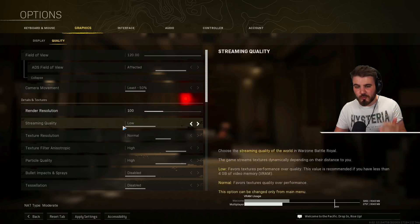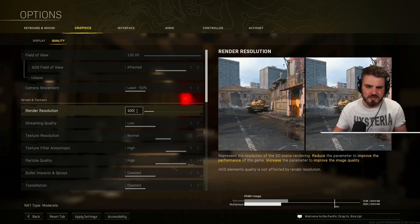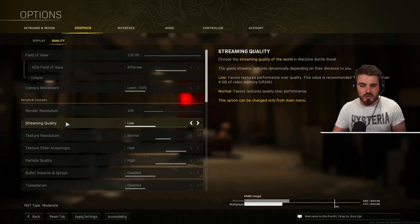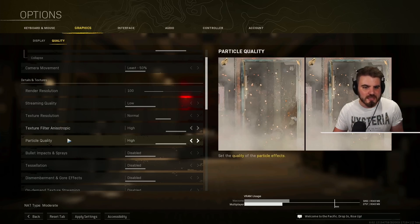Render resolution: go through all the other settings first, and only turn this down if you still need more FPS. It's a percentage — you could drop it to 75% — but it makes the game blurry, so leave it at 100 for most people. Streaming quality: low. Texture resolution: normal. Texture filter anisotropic: high — it has no real effect on FPS and helps visibility. Particle quality: high — you actually gain FPS with particle quality on high, which surprises most people, but it's true.